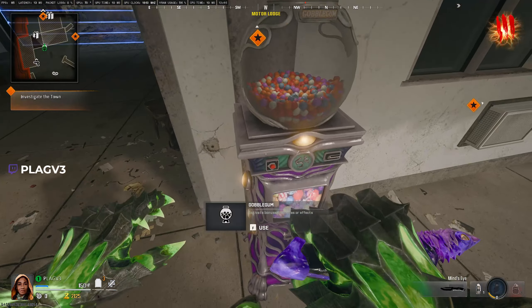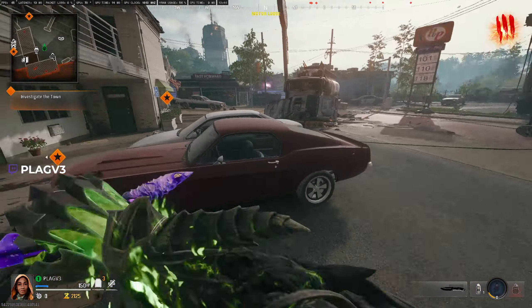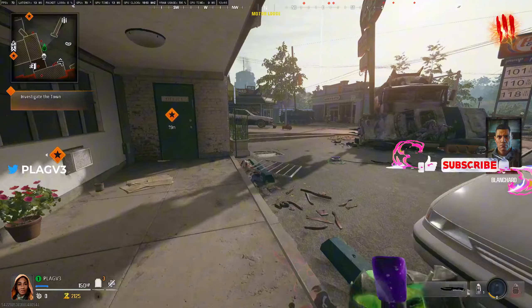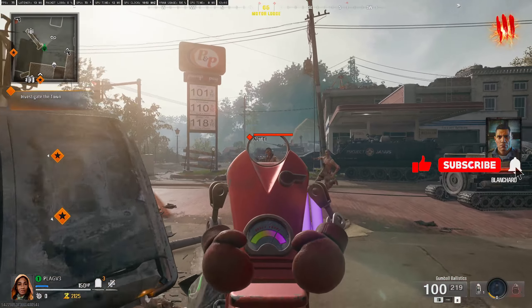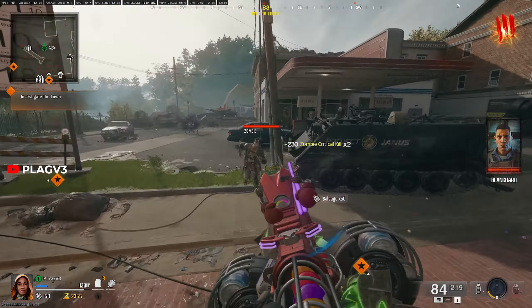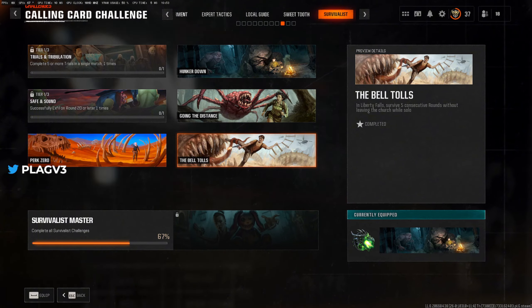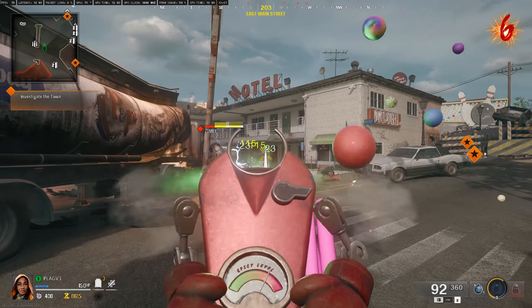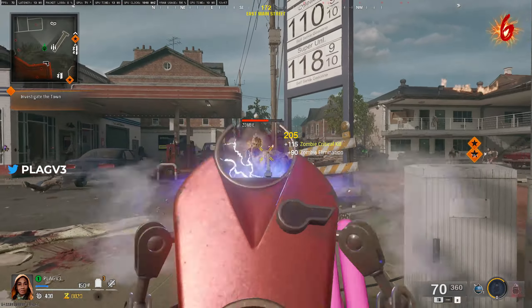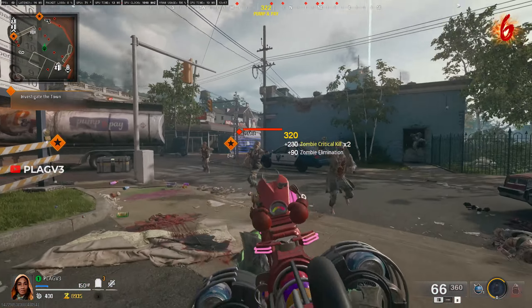If you haven't completed this challenge and you're doing directed mode, let me know. Maybe if you just stay in the starting zone using directed mode, the rounds aren't going to show up on your screen, but you can just count 15 waves of zombies and it might count towards your progression. The only reason I say this could work is because Going the Distance and The Bell Tolls challenges have all been completed by me playing directed mode, so it could work. Let me know down in the comments.